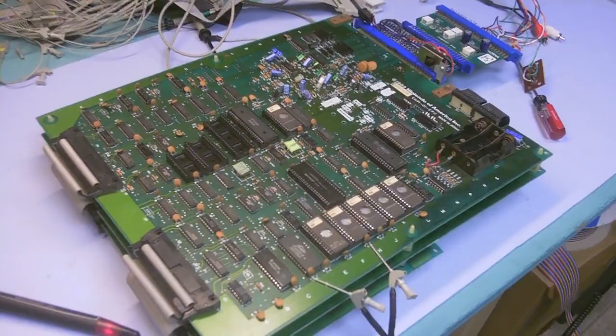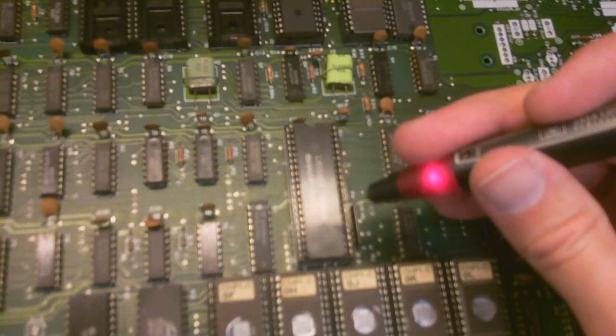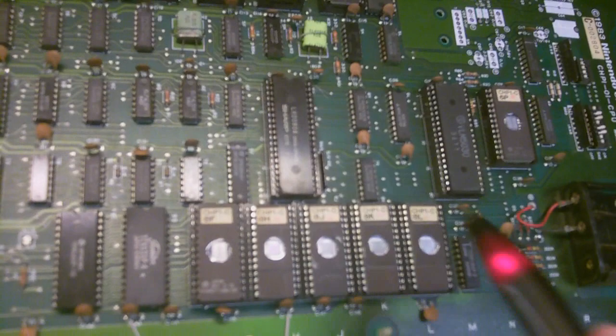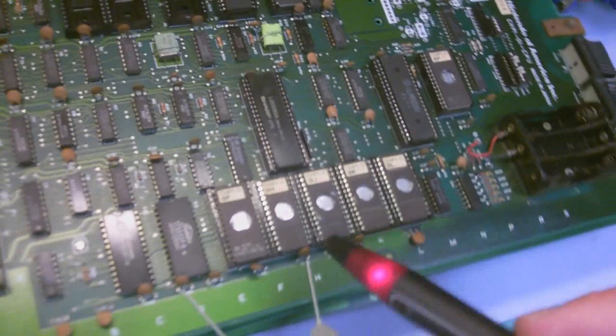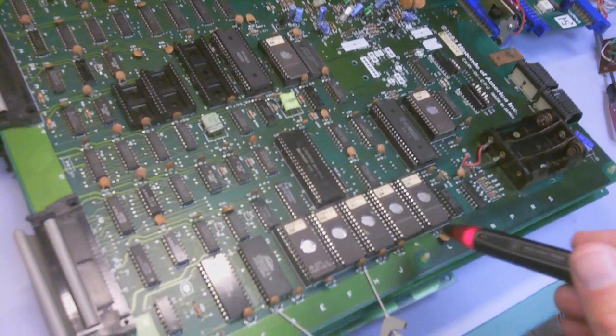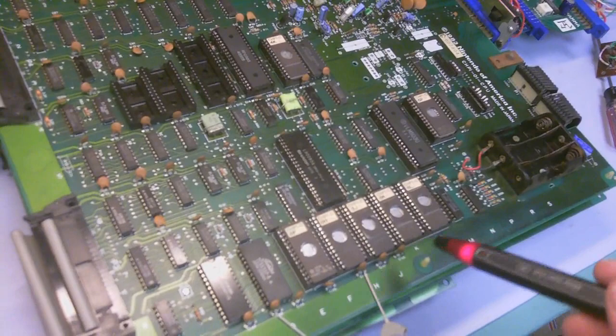The first thing I'm going to do is check the reset on the Z80, which is right there. Z80 reset is pin 26 — and you can see there that it's pulsing. The way the watchdog works is it's a timer that should never go off if the program is running properly; as the program runs, it constantly resets that timer. Basically what this is telling me is that the program is not running properly — the Z80 can't access all of the program ROMs.